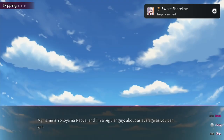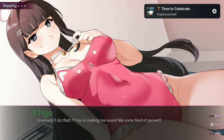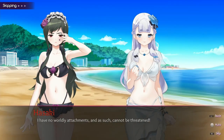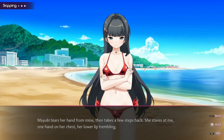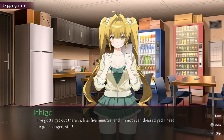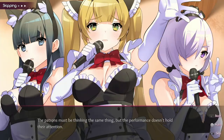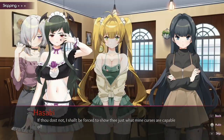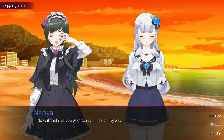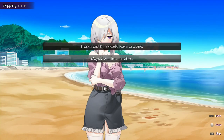Now start a new game, press the R1 button to skip, and select Ichiko. Now select 'they look attractive,' then 'they look pretty sexy,' then 'they're so much better, it's not even close.' Select 'feels good.' Now select 'my Yuki was less sensitive.'